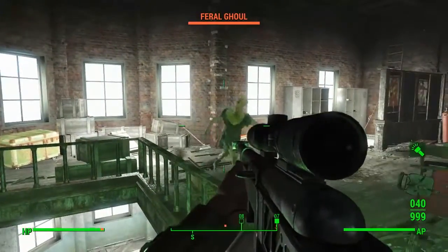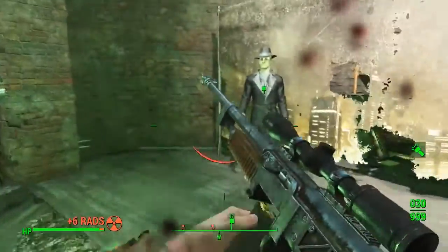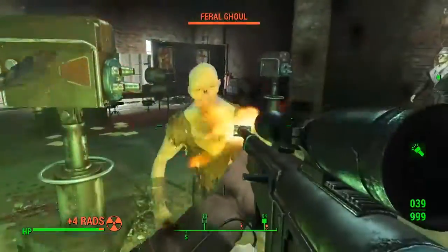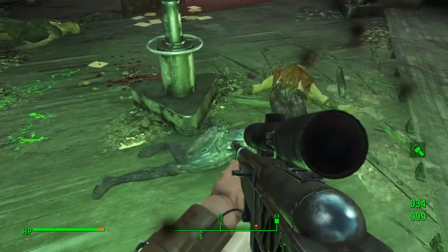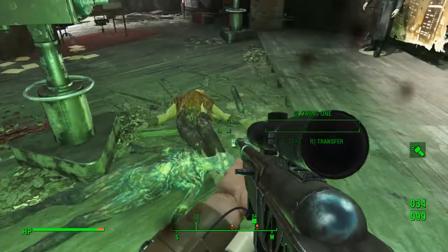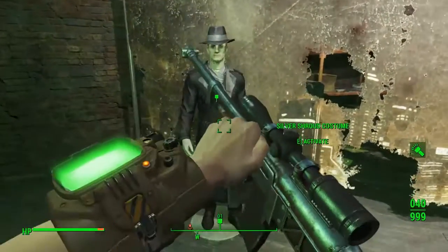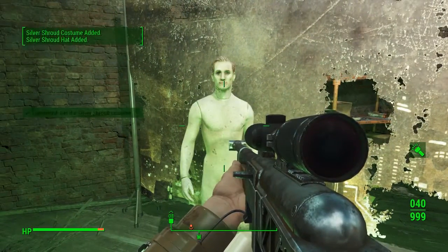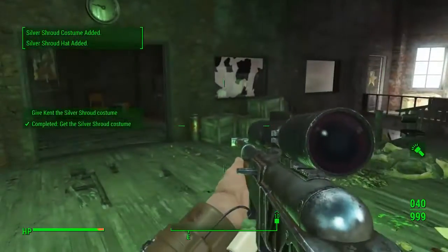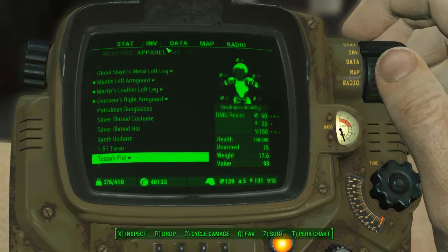Now in this top level there is a load of ghouls, and there will also be a glowing one come out as well, so they're a bit tougher. But as you can see there is the Silver Shroud costume — and there was a glowing one failing to take me out because he ran straight in front of me. Eventually you'll clear all the ghouls out and go ahead and pick the costume up. It's right in front of you, and it comes with the hat and the coat as well — you'll get them both. You'll then be told to go to Kent and give him all of that.